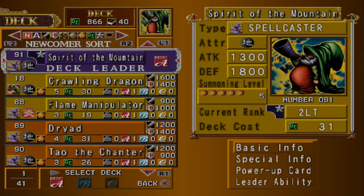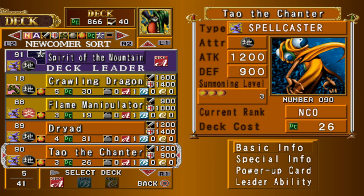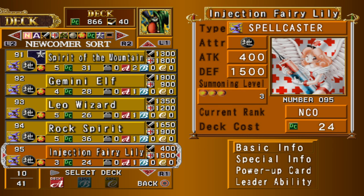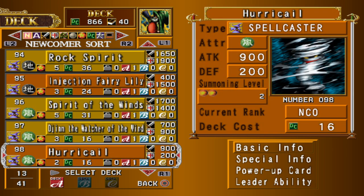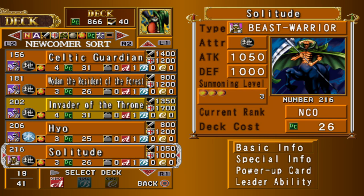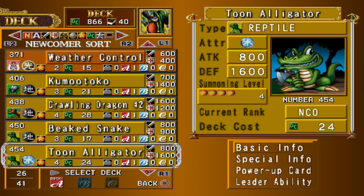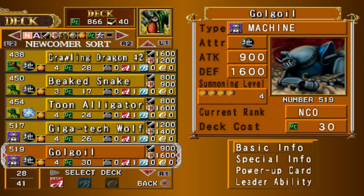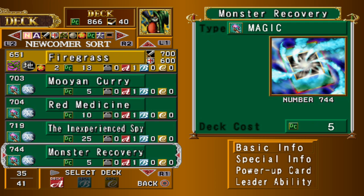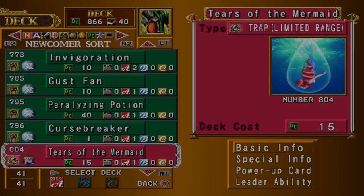Spirit of the Mountain is a spellcaster deck which also contains a few other earth cards such as Crawling Dragon for variety. While the monsters are quite lackluster and the deck is weak overall, it does contain a variety of spells which most can be duplicated, so try to use these to give your monsters an advantage rather than relying on raw strength. You also get Gemini Elf right out of the box, which is a fantastic card. If you can stack Invigorations on Gemini Elf you can achieve damage in the early game, but I recommend obtaining a Yamie terrain card as early as possible for the deck to really pay off.